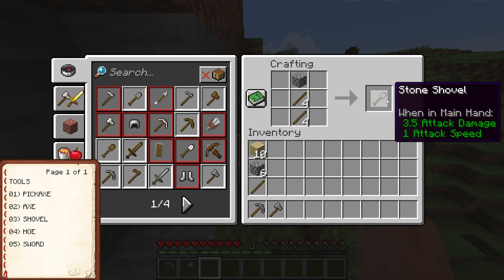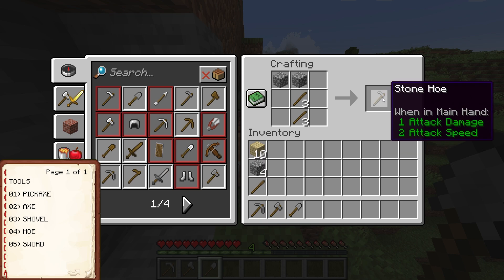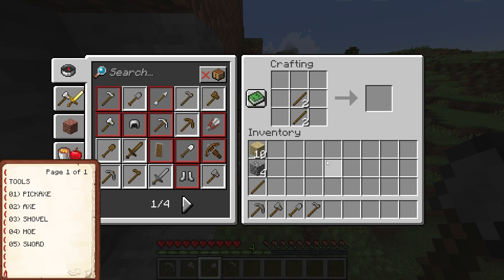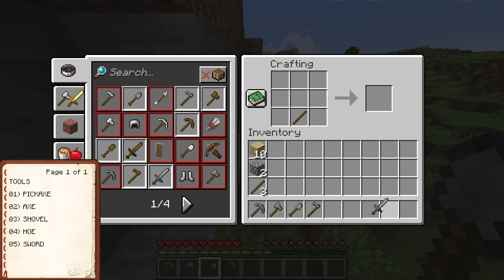Tool 3 is the shovel. The shovel requires two sticks and a single block of your building material. This is really straightforward and is used to dig up dirt, sand, and other soft blocks. Next up is the hoe. The hoe requires two sticks and two blocks of your building material. This tool is used in tandem with a water source to transform dirt into a suitable home for crops. Last but certainly not least is the sword. The sword requires one stick and two blocks of your building material. The sword deals 5 attack damage and can be swung with an attack speed of 16. You can craft any of the aforementioned tools out of wood, stone, iron, gold, diamond, or netherite. Pro tip though — gold tools have good stats but they are incredibly short on durability.